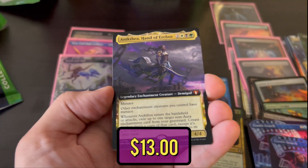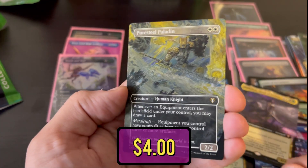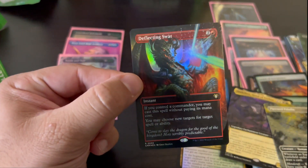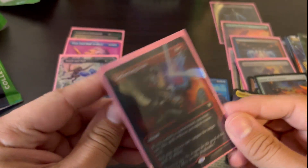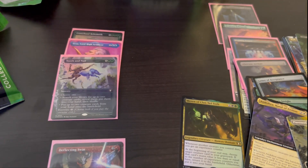And we've got Tuvasa the Sunlit, Hand of Erebos — this is the commander of the enchantment deck. Pure Steel Paladin — a beauty. And finally, Deflecting Swat, foil — coming through in the end here with a beauty. Foil Deflecting Swat, and I think the foil etched Commandeer is pretty good too.